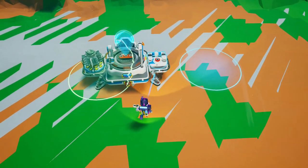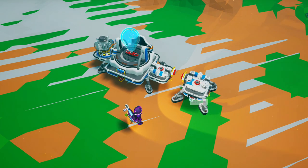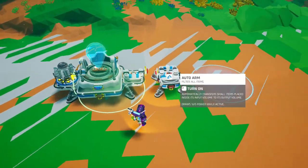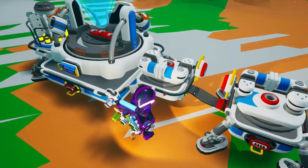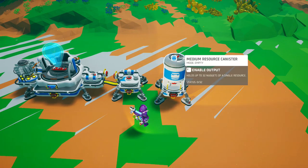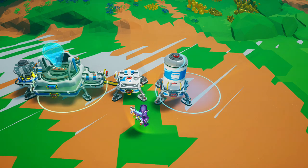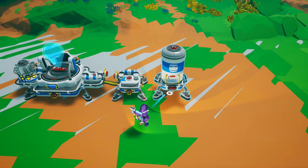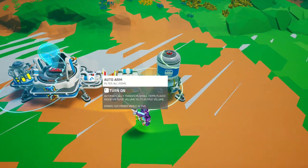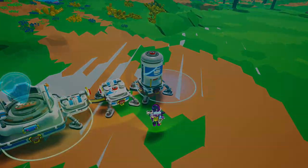Add an auto arm with its green area toward the outside. Add a small platform with an auto arm facing the opposite way, with its green area reaching into the research chamber — make sure it's receiving power. Now add one more small platform and a canister set to Enable output. If output is enabled, you should see the description 'Disable output.' Make sure this canister's output is within the green area of the first auto arm and within the blue area of the other auto arm.